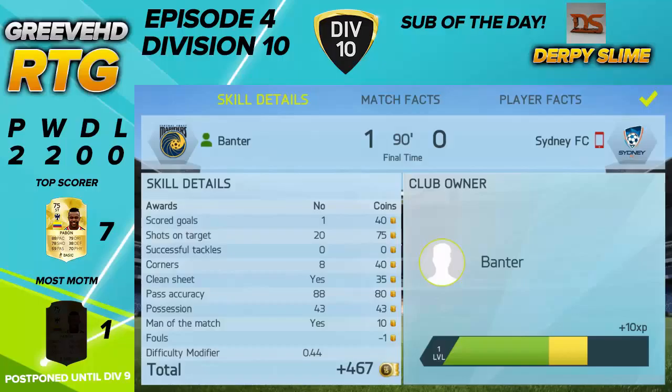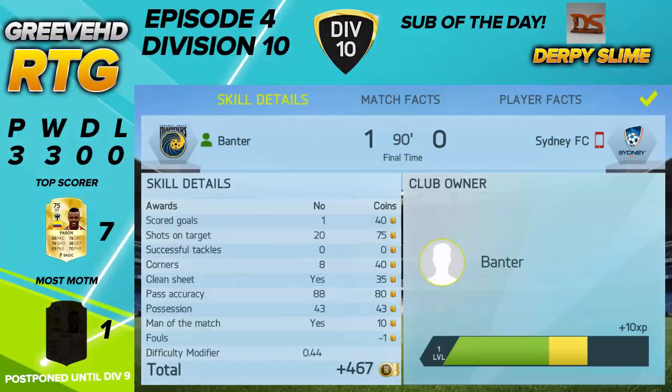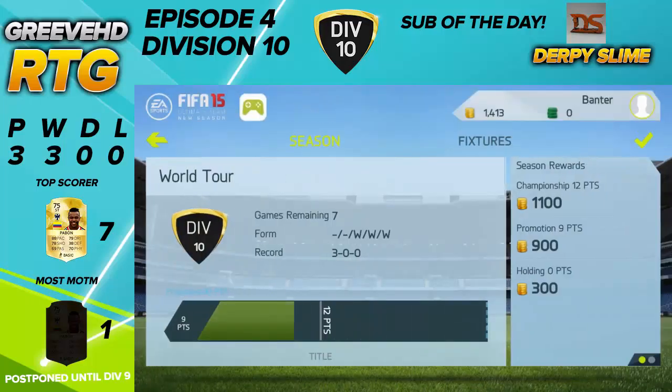The final score was only one nil. I think it was Enna Valencia getting the only goal as he's the only striker most likely to score. The overlay has been updated — boom, there we go. We got a total of 1,413 coins for that game.